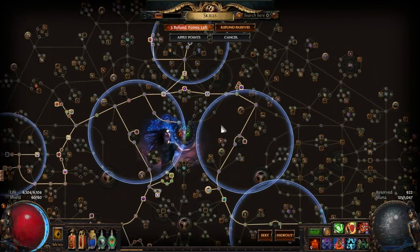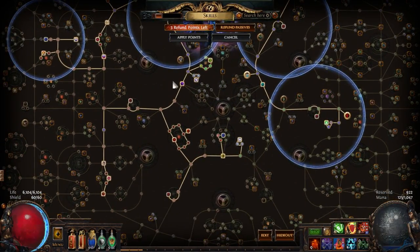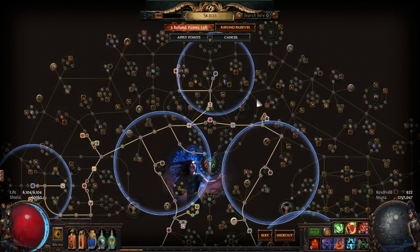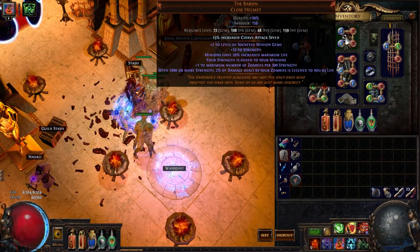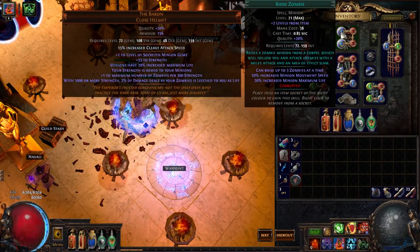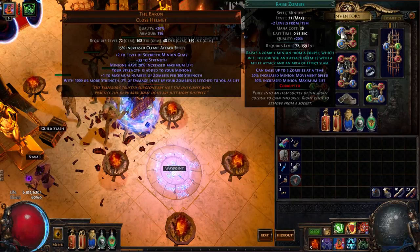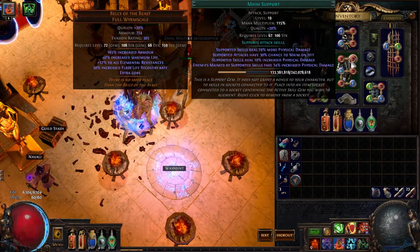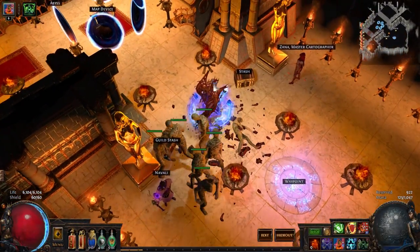It's a very fun build — it clears all content with no problems. If you like summoners, give it a spin. Here's hoping they make some Zombie AI overhauls so I don't have to split between Summon Raging Spirits and Zombies. Maim is just incredible because everything deals more physical damage when it's applied. Thanks for watching and I'll see you guys next time — goodbye!